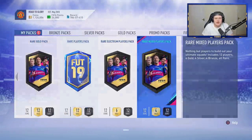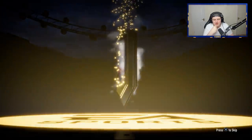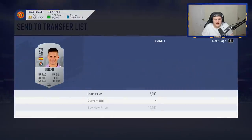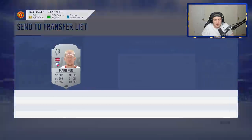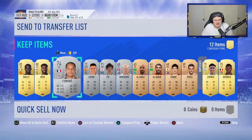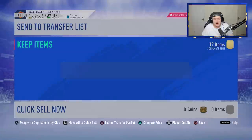We've got the rare mixed players pack now. Come on EA, show us a walkout. No walkout in this one. We've actually got a Valladolid player and he's selling for a little bit. We've got an Utrecht player as well — don't think he sells though. I know the Utrecht defenders sell. But I'll take a Valladolid player — that is actually pretty decent.